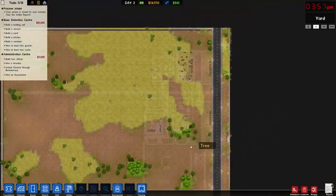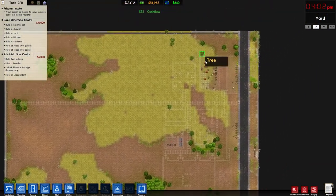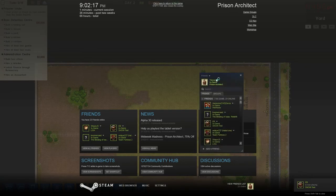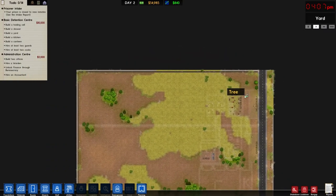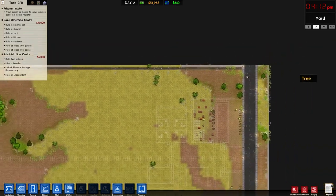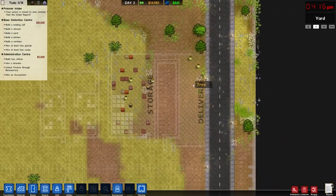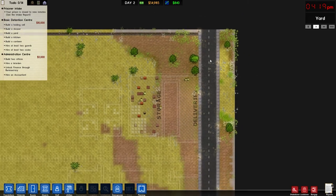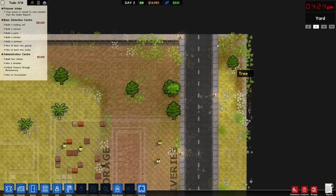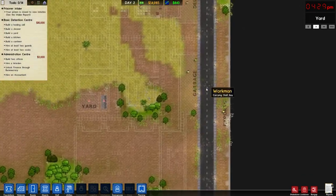I'm trying something different than what I normally do. Normally I just leave the starting rooms and put a path right down the middle. This time I tried moving everything up so I can have everything that's non-cell-related up here and use this extra space. I'll probably turn the space at the top into forestry or something. I didn't put the rooms all the way at the top because I didn't want to create a bottleneck for the delivery trucks, although in Alpha 30 they may overtake each other.